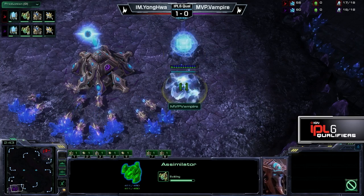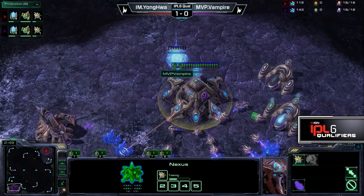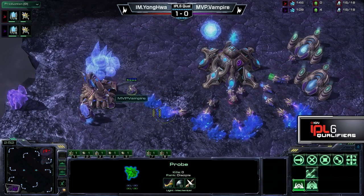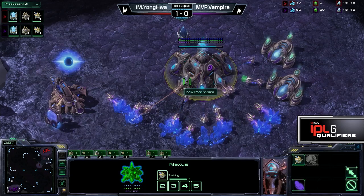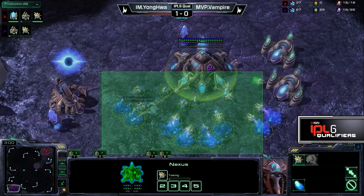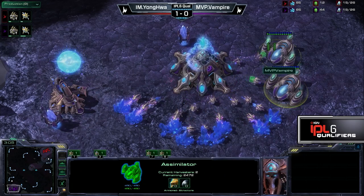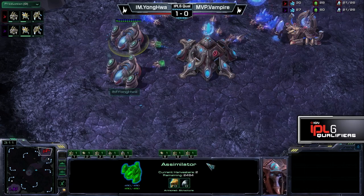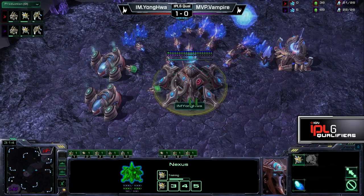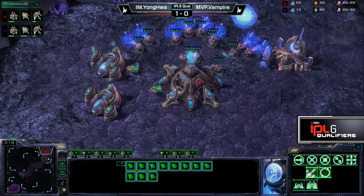Vampire is putting both gasses down at the same time before the first gas is finished. Well, here we go — we're about to have some information. Oh, we have a Cybernetics Core. I'm shocked! A Cybernetics Core — I was expecting five gateways to go down, but shows how much I know about PvP. We have 2-2 on those, so this is just standard now. As Taisos would say in the GSL, if you want to be a good Protoss player, go for this build.